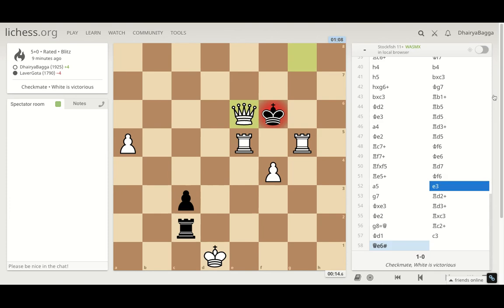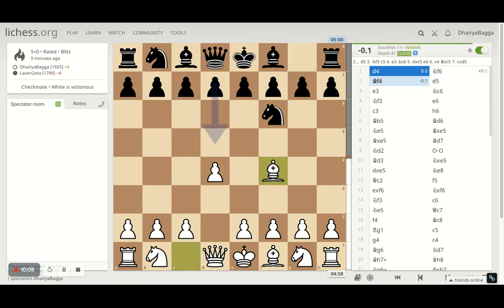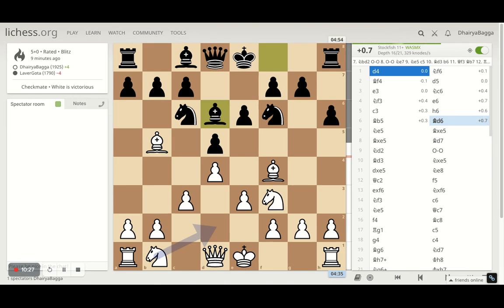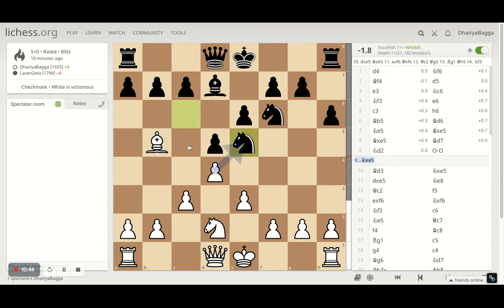Yes, I did a blunder in the beginning which he didn't capitalize on. I developed the Bishop first on f4, and then opponent plays b5. I played e3. I can pin the Knight but I tried to develop my Knight first. Opponent plays e6, I play c3, Pawn at d6, I now pin the Knight. He gives Bishop for exchange but I go on with my Knight on e5. He takes and I take back with the Bishop. He puts his Bishop in between, and as I said, moving my Knight was the wrong decision here. Because he gets to take this, and if I try to take on the Bishop, that's bad news.